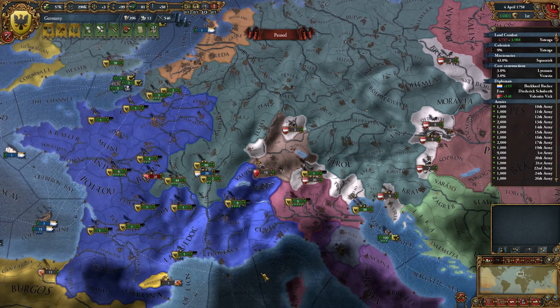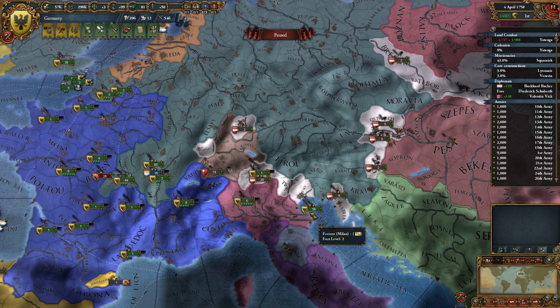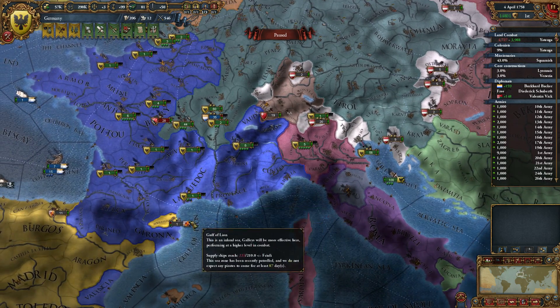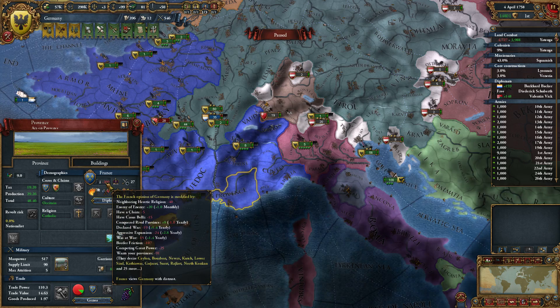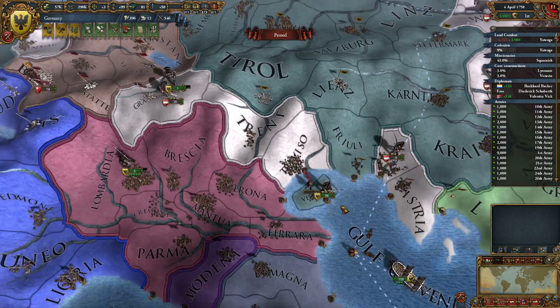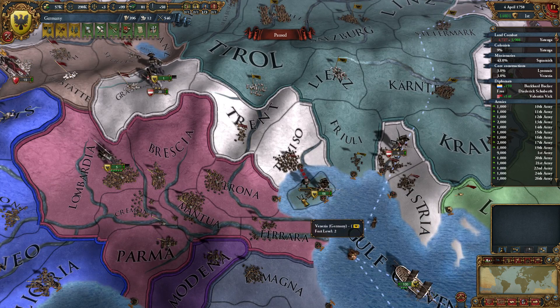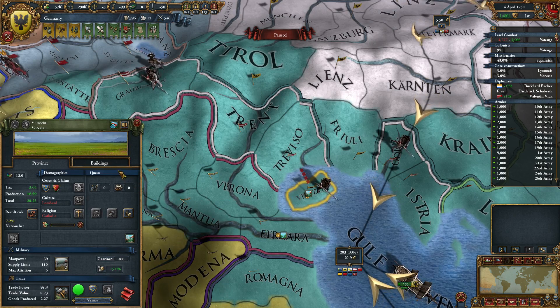Hello and welcome to another episode of Europa Universalis 4 as we continue our game with Germany. In the previous episode we went to war against France and took a whole bunch of provinces. Venice is one that I really liked to have as well — it's another trade zone.